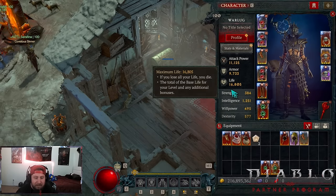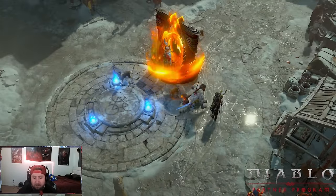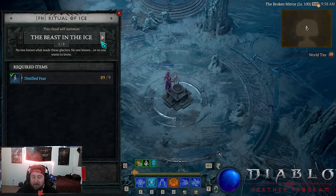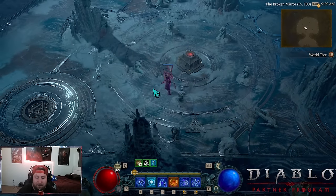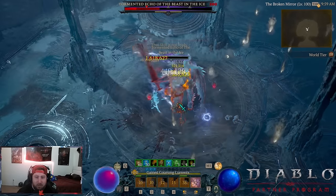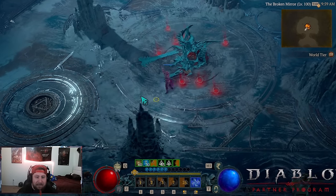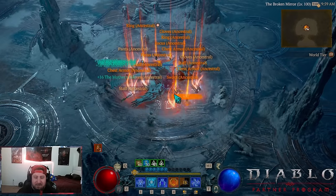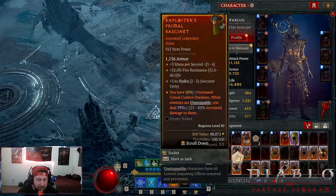Sorceress is already fragile but the build absolutely slaps. We're going in against Beast in Ice right here — it's only giving one doll so not really worth the mats, but let's do it anyway. You're going to see how fast we can spam Chain Lightning. He just gets absolutely deleted — it's not even close. The fight before this is where we got the Shako. Still only getting one doll which is a bug that'll get fixed, but the build is pretty insane.